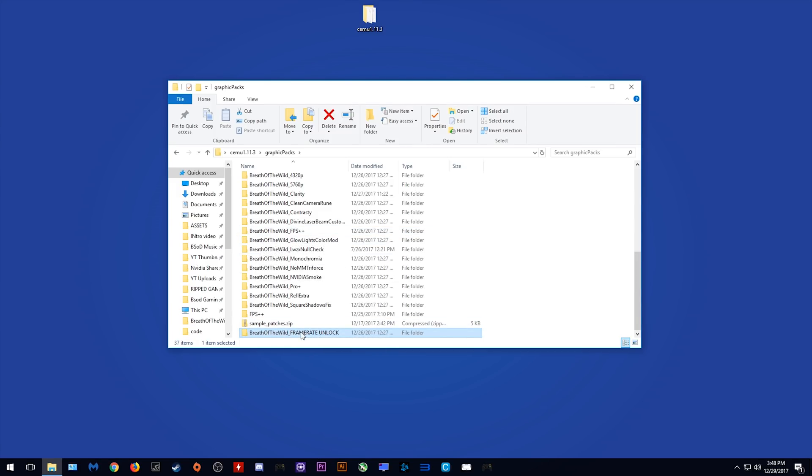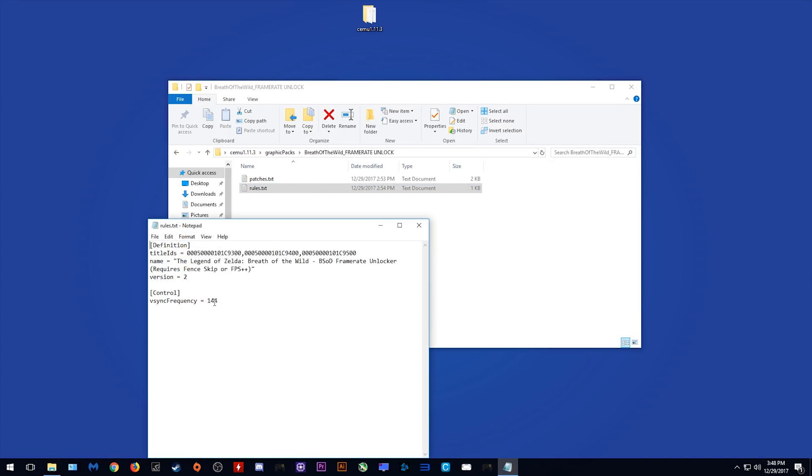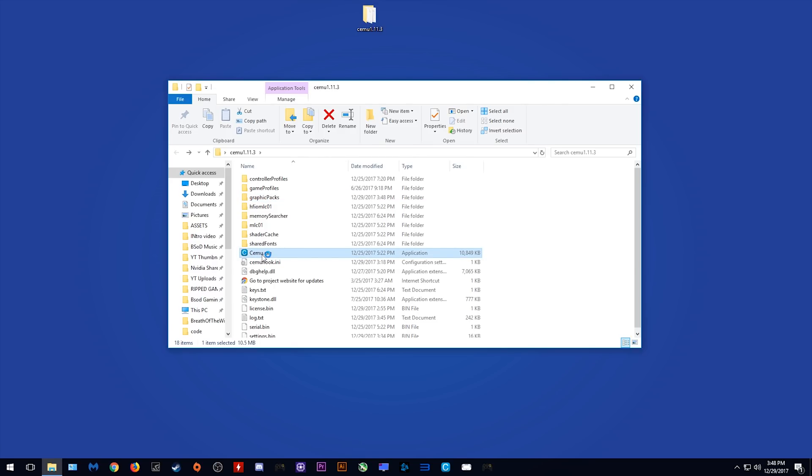Let's come into this folder right now. Come to the rules.txt, and as you can see, you can edit the V-Sync frequency right here. I have it edited to the refresh rate of my monitor, so 144, but you can edit it to whatever value you want yourself. If you wish to limit your FPS to 30, 60, 45, or whatever you want, you can set that value in that graphics pack.